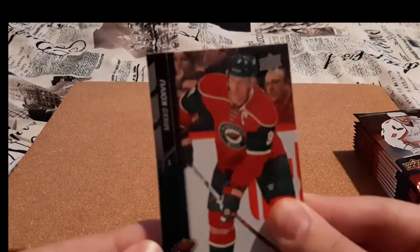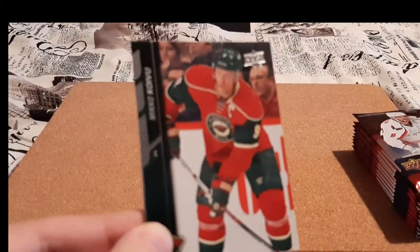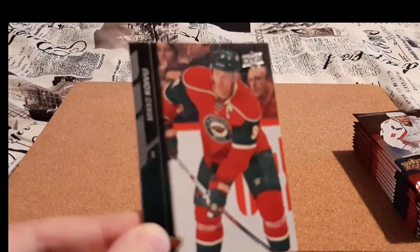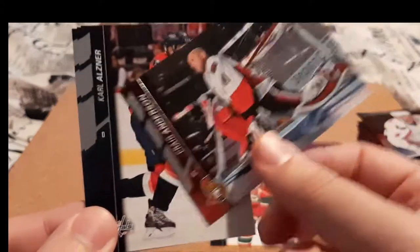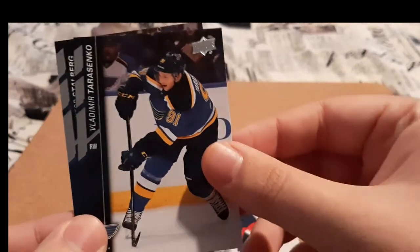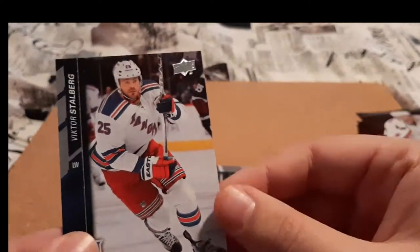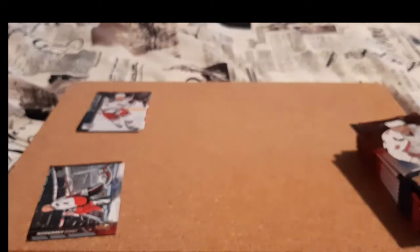Now since this is a full Blaster Box, instead of focusing on the base cards, we're going to be trying to focus on the inserts. Base — Craig Anderson. I do PC Ottawa Senators, so that's nice. Vladimir Tarasenko — I do PC him as well. Victor Stahlberg. I'm actually going to separate these from what I PC to just base for that year. Next pack — didn't get any inserts in the first pack there, which is fine. You do get some packs that do not have an insert.